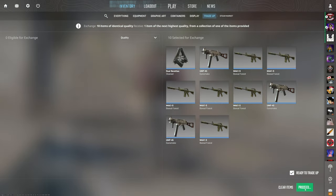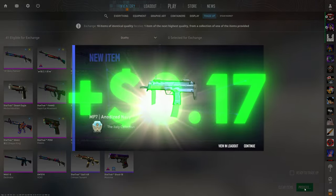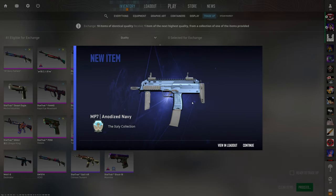We have to try out every single one of these trade ups for ourselves. Can we start it off with a bang? Give us the Glock Candy Apple right here. Candy Apple — oh, that's okay though. That's still profit. 17 cents of profit. We will take the Anodized Navy any day.